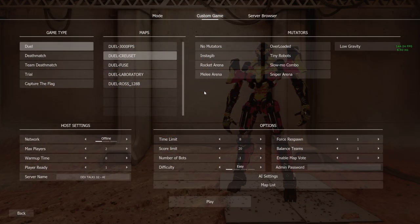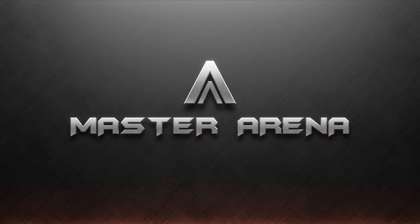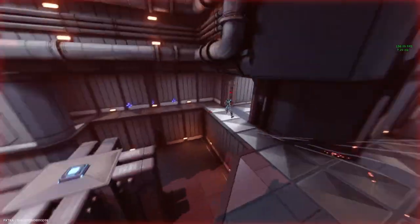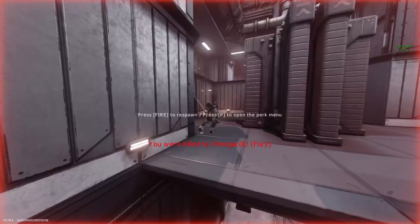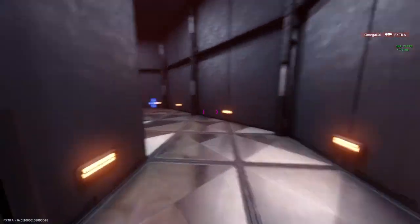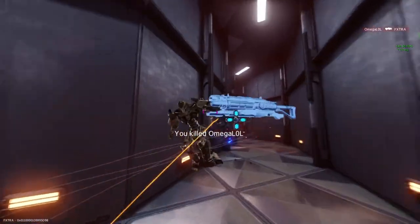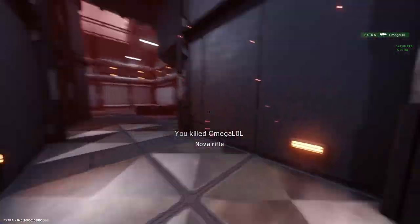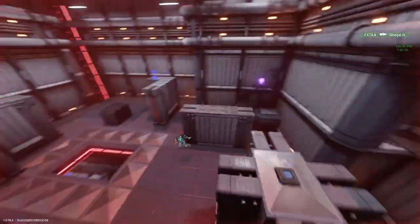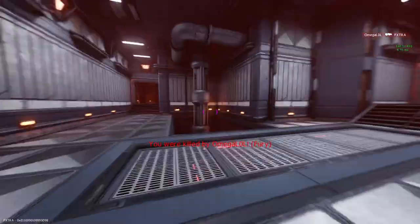Let's up the game a little bit and put the difficulty setting all the way to hard, leaving the AI settings on default. Straight off the bat you can tell that this bot has a lot more aggression towards me. It got the first kill on me and now it's chasing me down because it knows my health is low. I did get a kill as it's not impossible to beat them on hard mode, but bear in mind that the AI settings are still set on default.